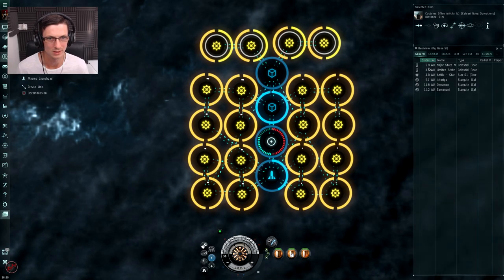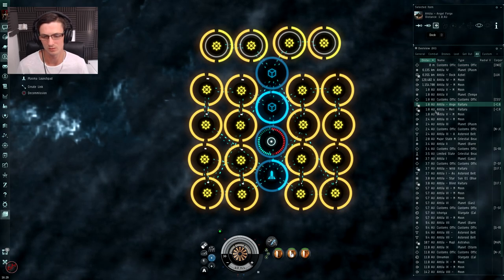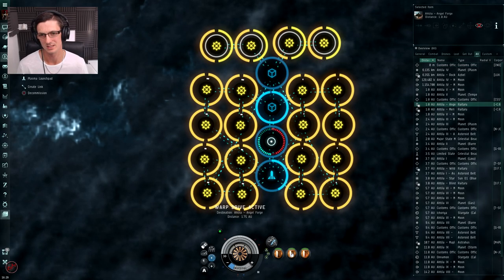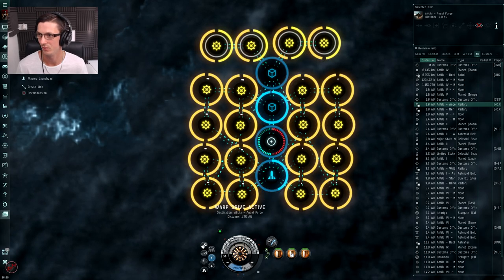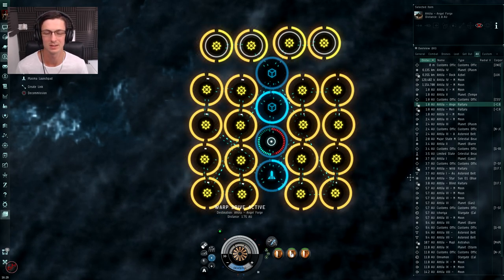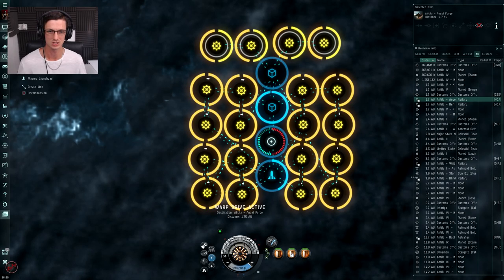Before we move on, I should quickly mention you do not need to be in space to view your planets. I can simply tell myself to dock up so I'm nice and safe - no one can gank me. You can view your planets, adjust them, and modify them like this whilst docked up. You just need to actually put the stuff into the customs office before you can make any changes.